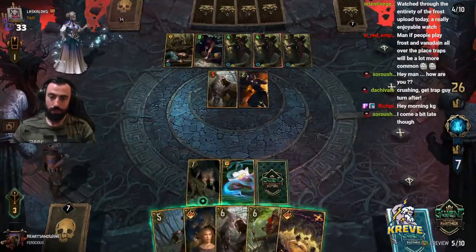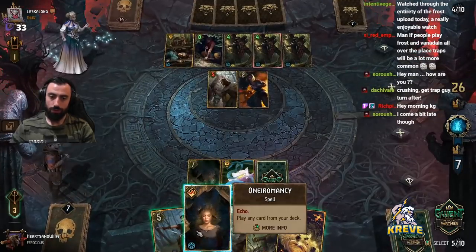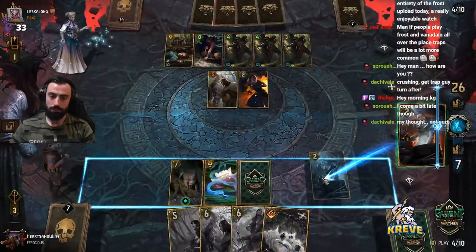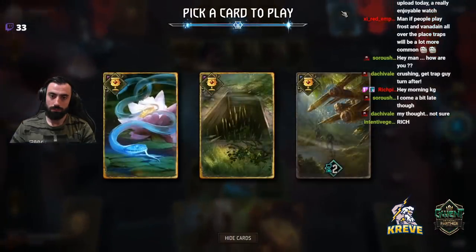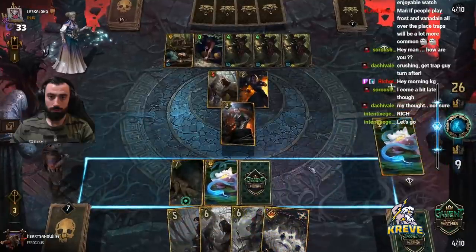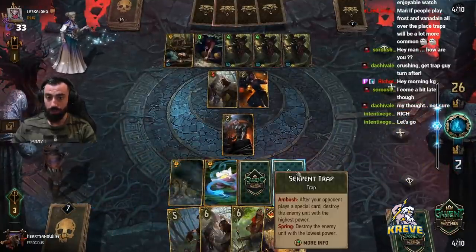Crushing Trap. Yeah, we could search for Hattori. Maybe we kill Commando now with a Serpent.